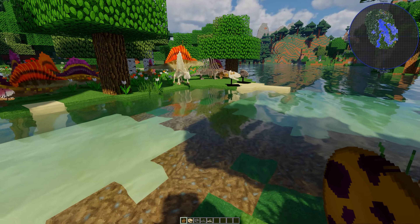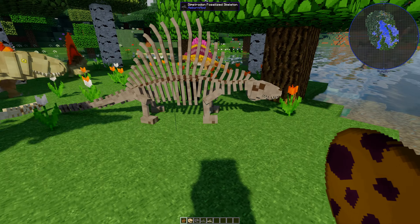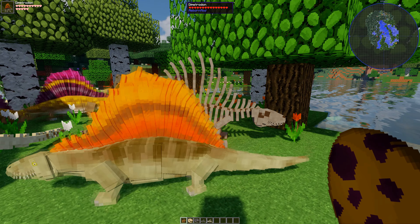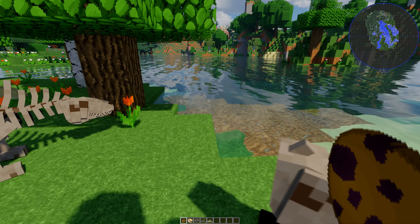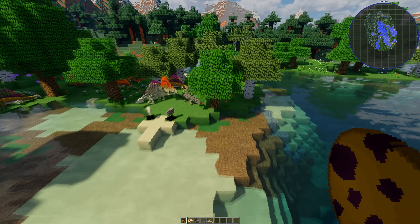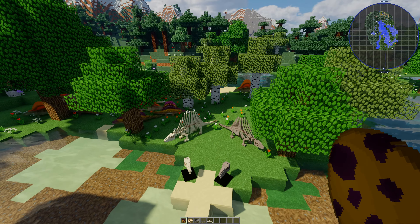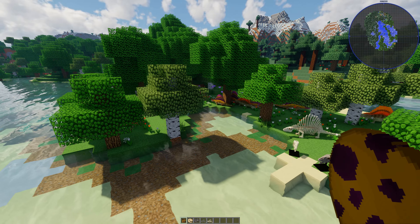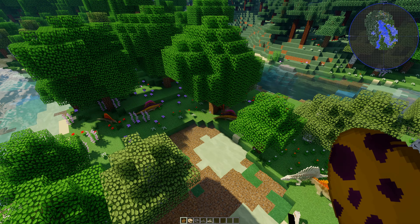They look absolutely brilliant and you can see the quality. Look at these skeletons - we have showcased all the other dinosaurs in the past. This is version 1.32, part two of three - the last 1.12.2 versions before they do the work to upgrade it. We're going to head to our flat world now to show off some of the other things. I just wanted to come out here in the natural world to show these first.